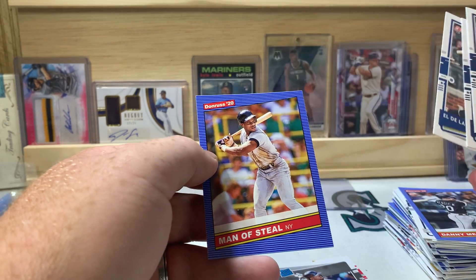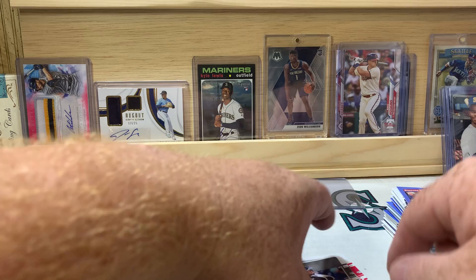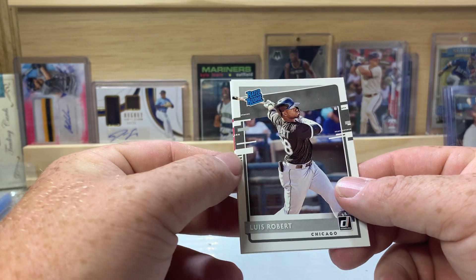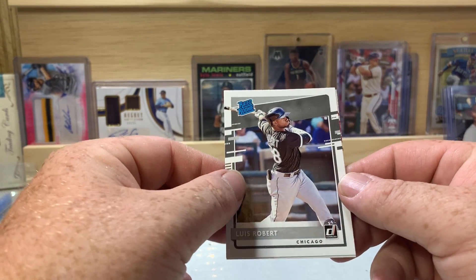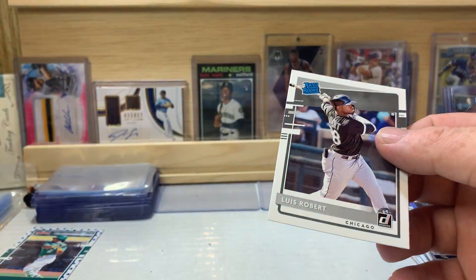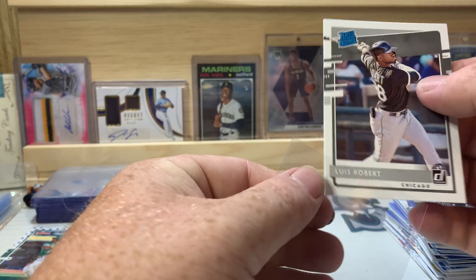For nickname variations we got El Niño, Aquito, El De La Sabana, and Man of Steel. I'd say our big hit of the box is Aristides Aquino, but probably the biggest card overall is the Luis Robert rated rookie. It is just a base card but Luis Robert is a huge name right now — I'd definitely say that's the biggest card out of the box. Let me know in the comments what you guys think; the Polar Bear purple might actually beat it out value-wise.